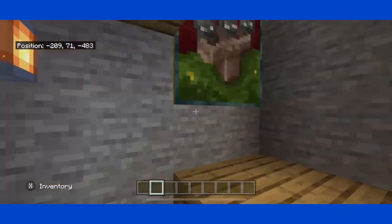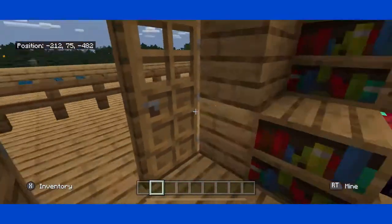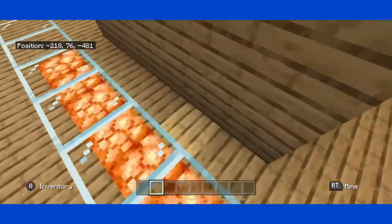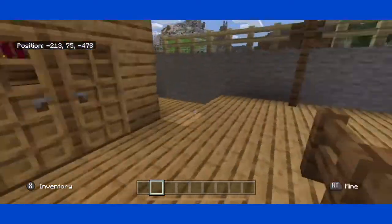Then you head upstairs into the enchantment room, and there's a small pretty table with magma — I don't know what that's called, but it's pretty nice. And you have the balcony, obviously.